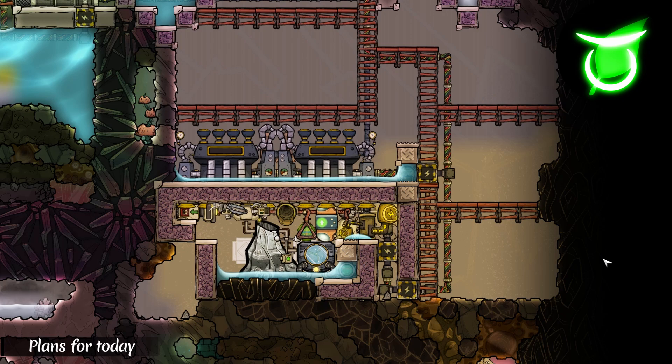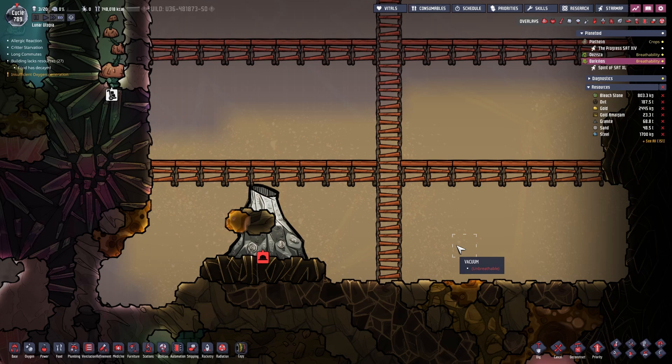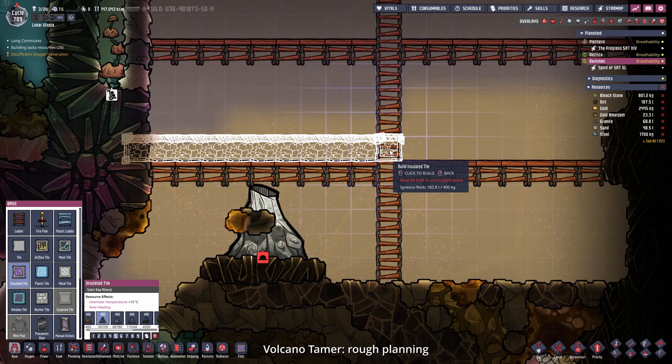This is what we want to build today. This is a way overpowered version of a volcano tamer, with which I have discovered some weird game mechanics. This is going to be one of those episodes where I show you the build first and then how I gathered all the materials and what happened in between. Without further ado, let's start with the build.